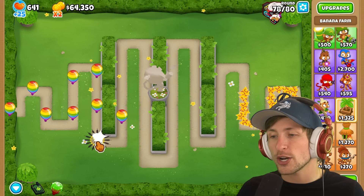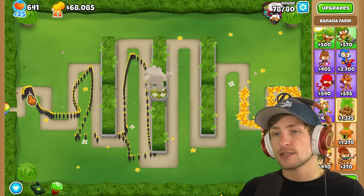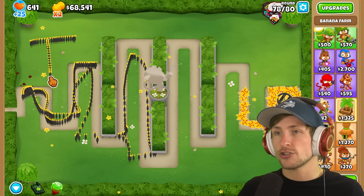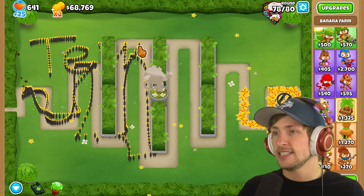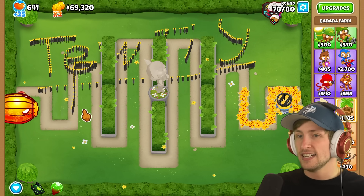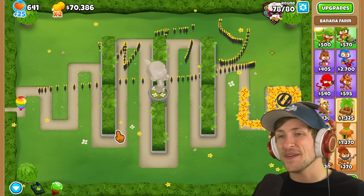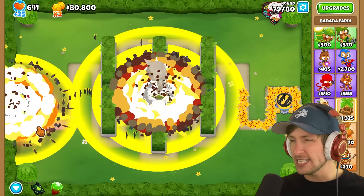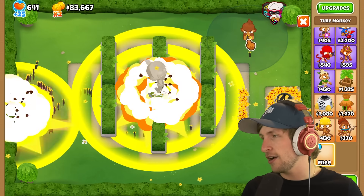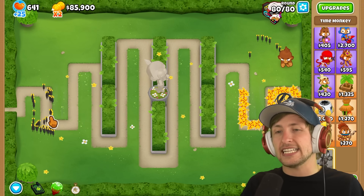We now have the cursor paragon. The explosion is ridiculous. Look at how fast — you can literally just draw like T-E-W-T-I. I literally just drew my name. And then you can just follow it. That's so cool. Do you actually lose with this? There's no way. We have to see how strong this actually is — round 80. Let's see.